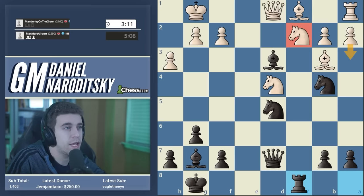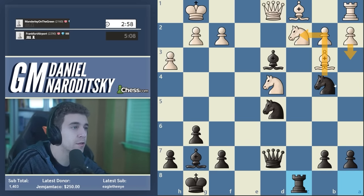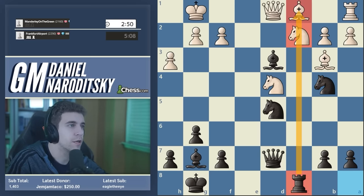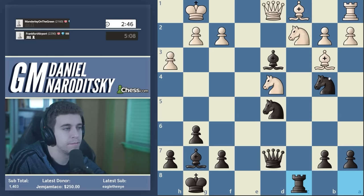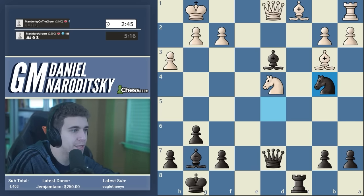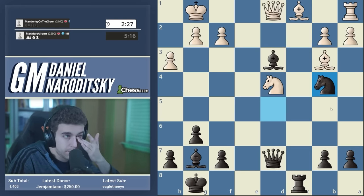If white plays a3 we can just play Nxc2 — a3 just forces a trade that doesn't necessarily favor white. Rc8 just feels very very natural, doing a lot on the c-file. Believe it or not, it's only been 19 moves — this is the thing about these very tense games: they're a lot shorter than you might think. Nxb4, we play Nxb4 — the knight still protects the bishop, and white still has this problem with the knight on d4.